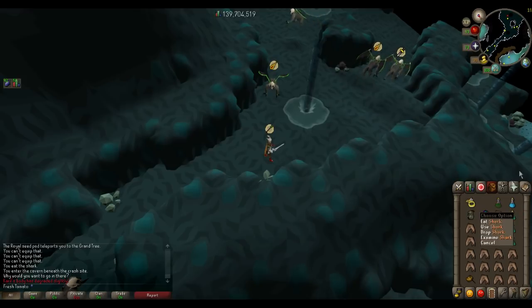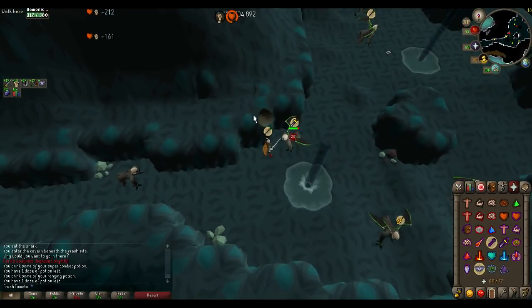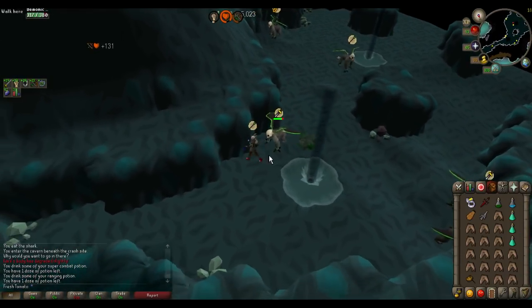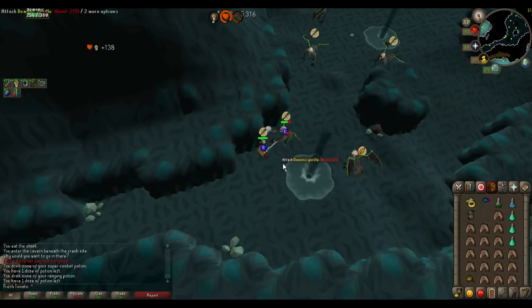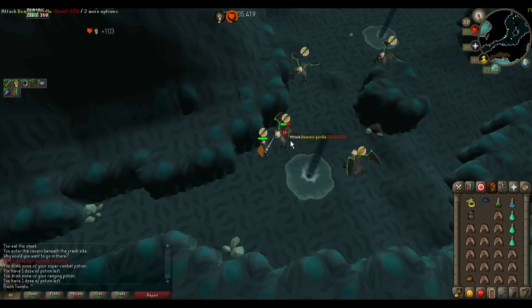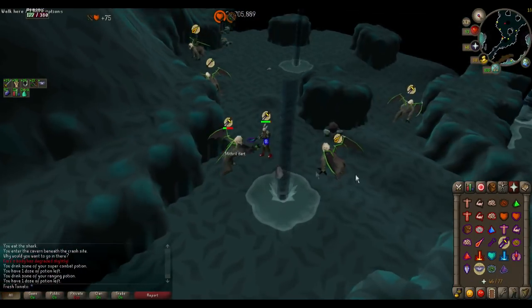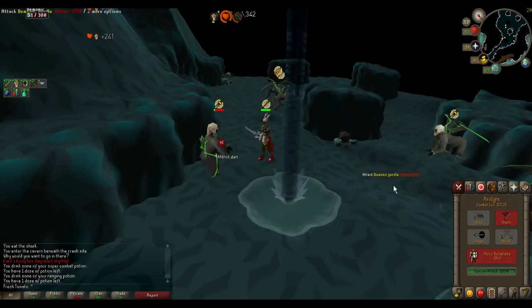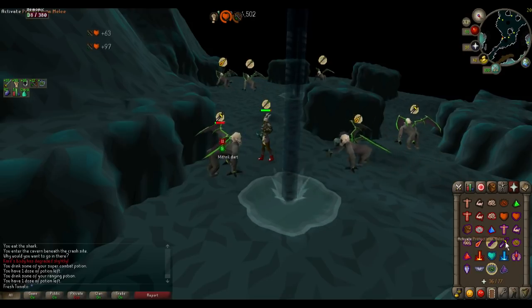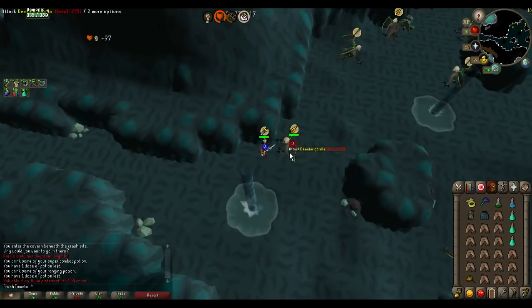Now for killing Demonic Gorillas, combat potion up and range potion up. You'll see he's praying mage, so go attack him with Piety on. If you see that rock fall down there, just run away and you won't take any damage. Now you can see he's throwing a white boulder — that means he is using range — so I'm going to switch back over to melee. Whenever he stands up and starts beating his chest, he changes his prayer. Now he's using melee, so I'm going to pray melee. Boulder again — just move out of the way and keep attacking. It's not a hard thing to learn at all, it just takes a little bit of time getting used to.